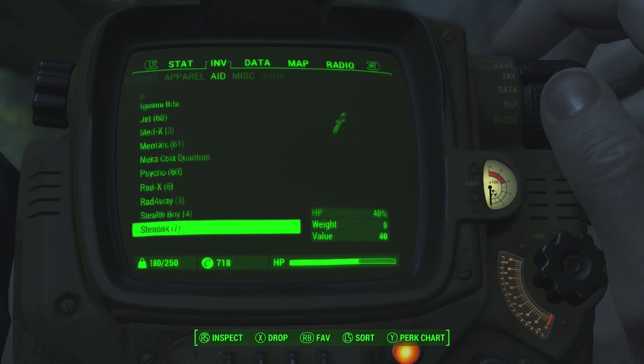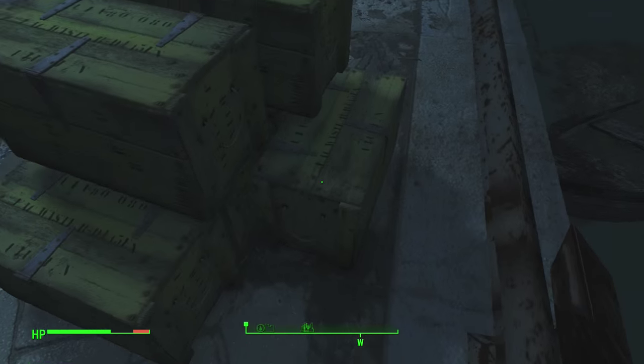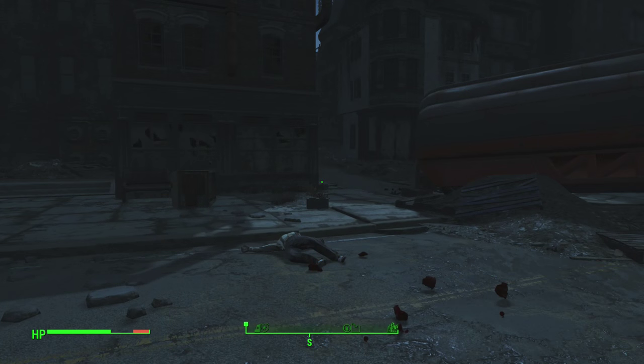Basically you're gonna end up with 60 Psycho, 60 Jet, 60 Mentats, and that's basically it. That's how you do it. I hope you guys enjoyed, and I'm gonna bring more Fallout content in the future.